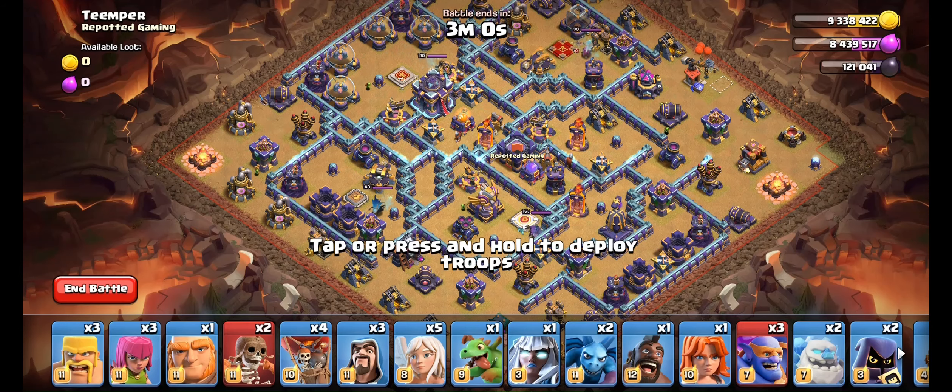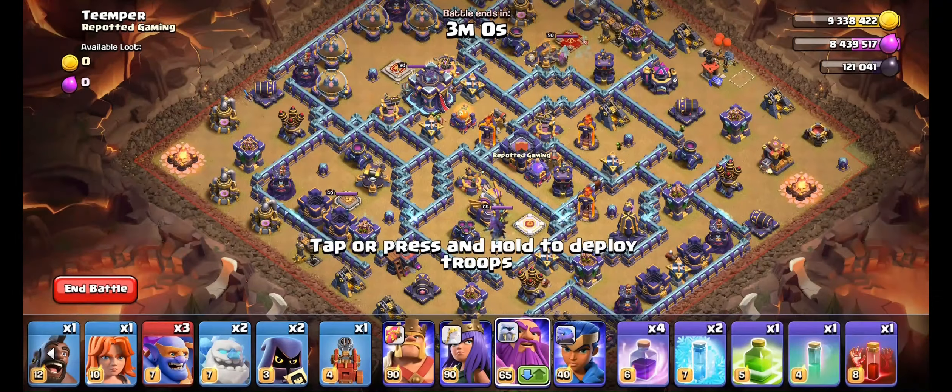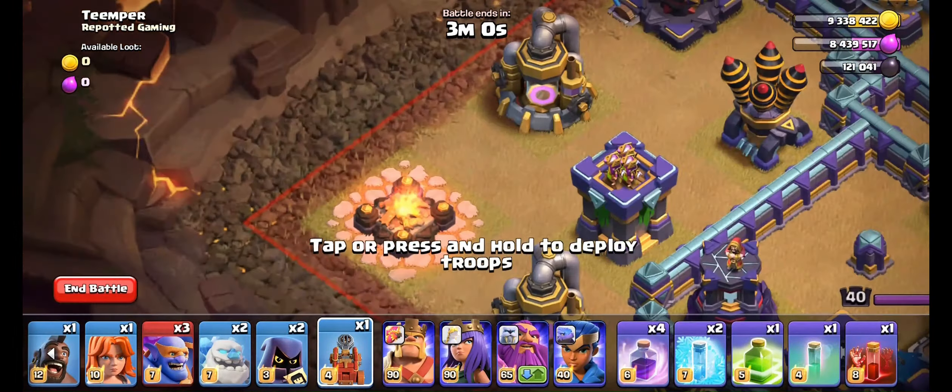Start by making sure your Grand Warden is in ground mode. Now drop your Flame Flinger all the way to the left side so that it avoids the Archer Tower.